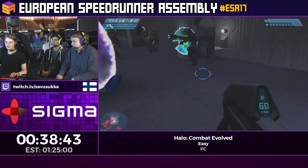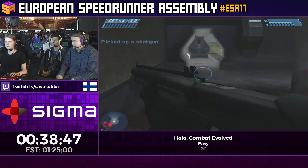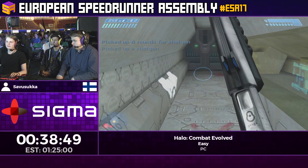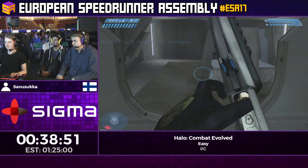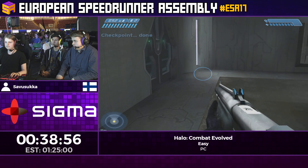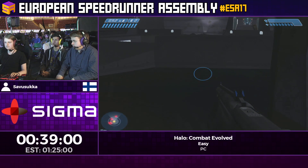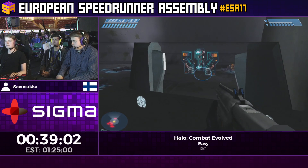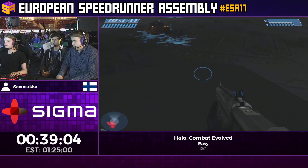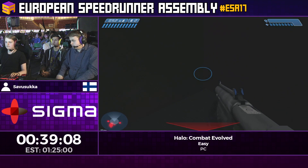Going through here we're going to pick up the best weapon in the game by far — the shotgun. It's a very short range weapon but deals incredible amounts of damage. Plasma weapons deal a lot more damage to Covenant or enemies with shields, but the shotgun deals a lot more damage to enemies with flesh.